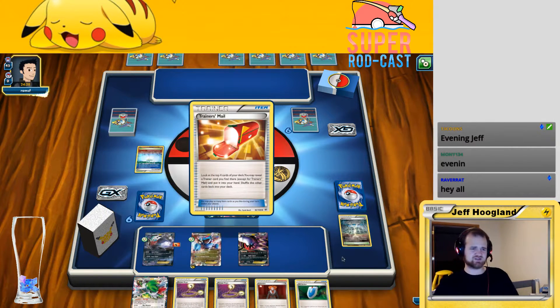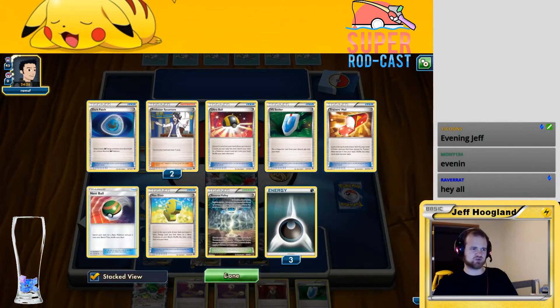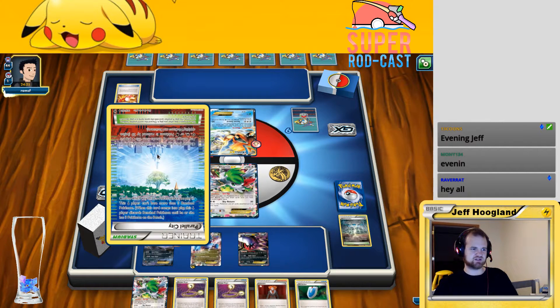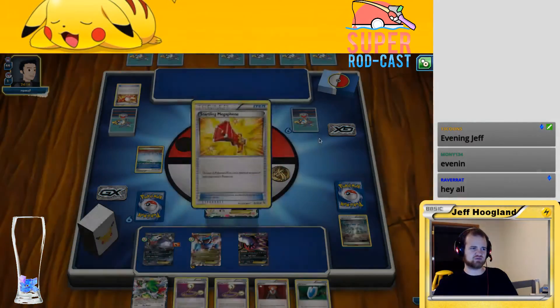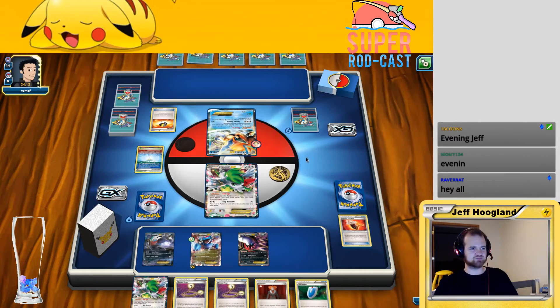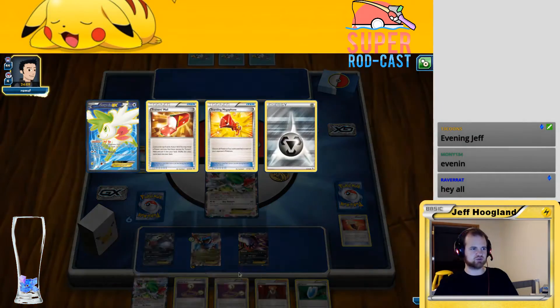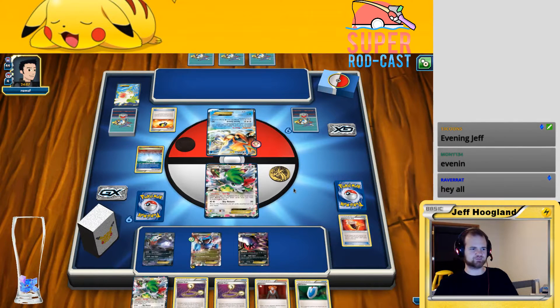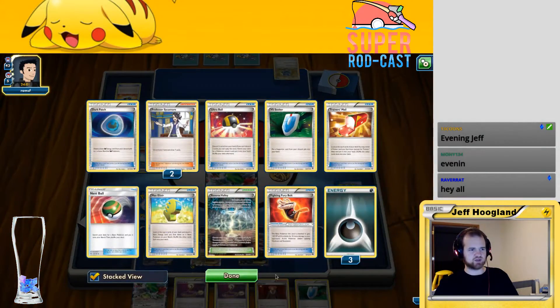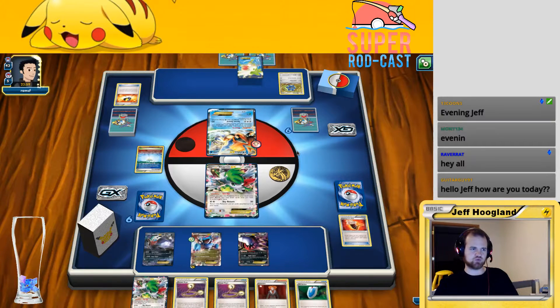That's actually really bad for us — they bench-locked us here. I guess we have a VS Seeker for the Sycamore to power through these cards in our hand, but I don't actually have a way to get rid of this because my two stadiums in this deck are Reverse Valley and a Parallel City of my own. It's a little unfortunate. They've played a Shaman and a Trainer Mail for their Ultra Ball. We're really looking to just get some Dark Patches and some Elixirs going.